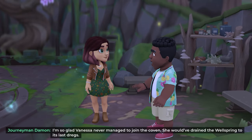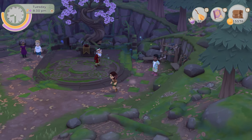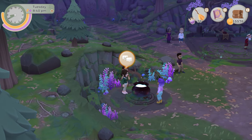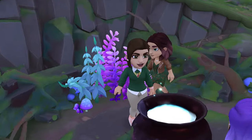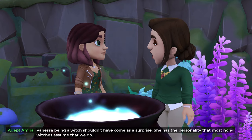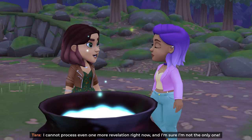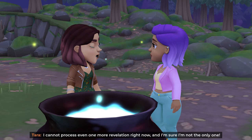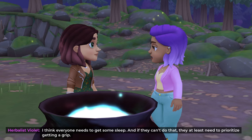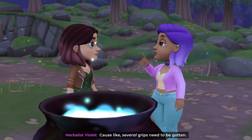'I'm so glad Vanessa never managed to join the coven — she would have drained the wellspring to its last dregs.' I think it was more about that than anything else, not about lines of power and old witch families. 'Vanessa being a witch shouldn't have come as a surprise — she has the personality that most non-witches assume that we do.' 'I cannot process even one more revelation right now. Everyone needs to get some sleep, and if they can't do that, they need to prioritize getting a grip — like several grips need to be gotten.'